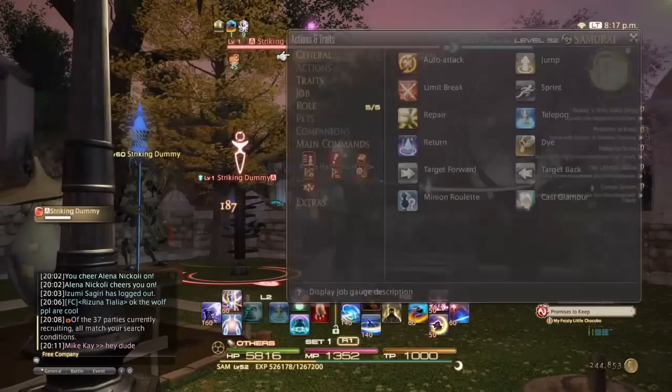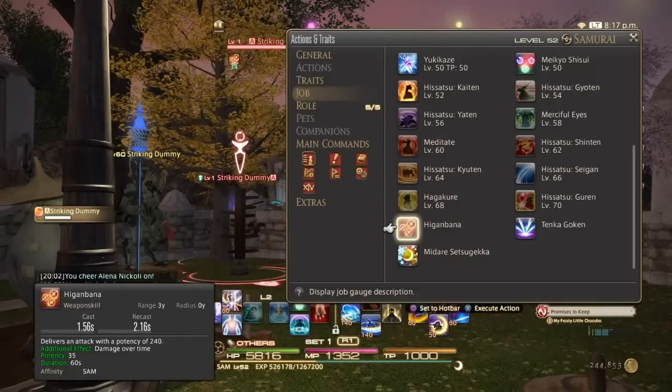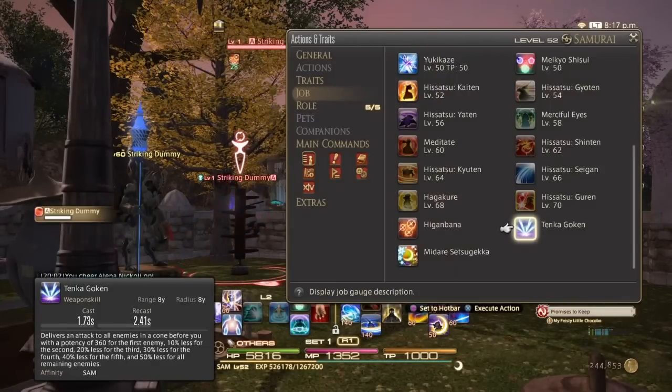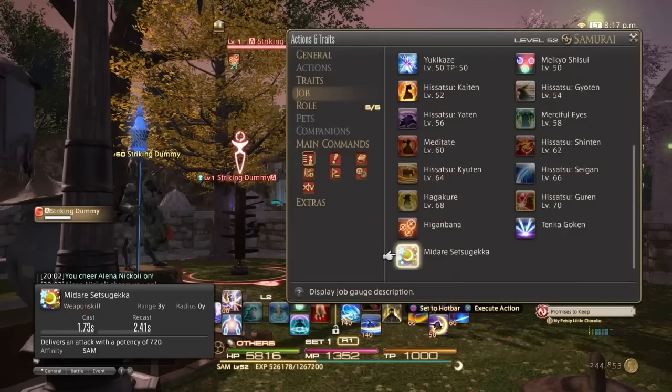I'm going to show you guys those three moves right now — forgive me, I didn't go through them the first time. Higanbana not only has a potency of 240, but also does damage over time with a potency of 35. Tenka Goken is just another AoE attack — it's a cone-shaped AoE instead of a circular AoE. And Middare Setsugeka is just strong as hell.